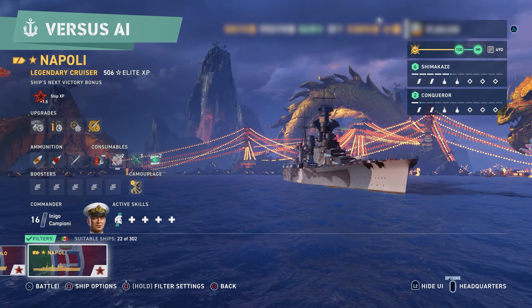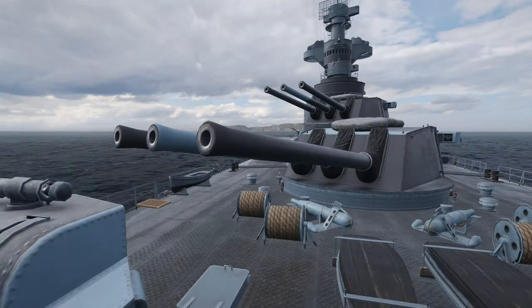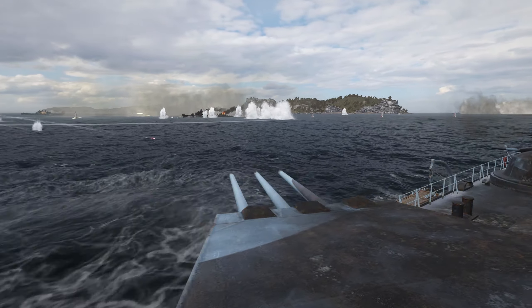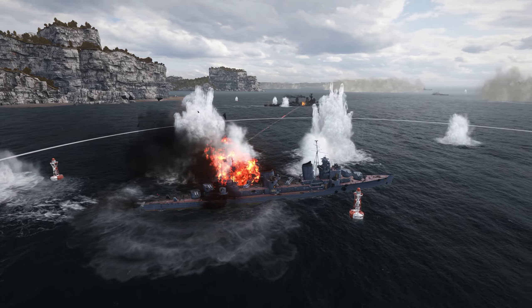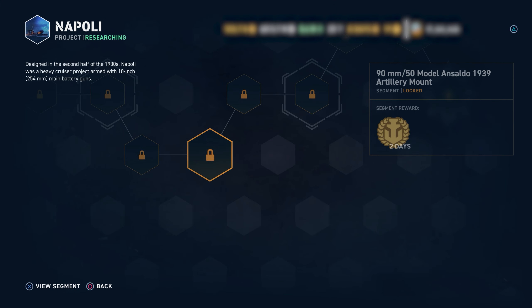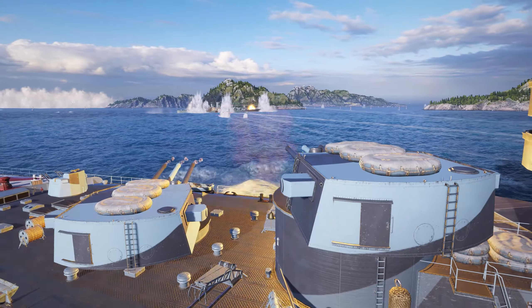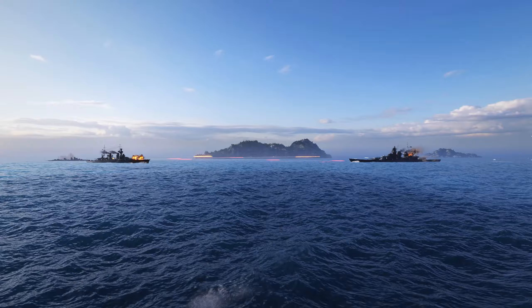The first Italian legendary ship has arrived! Great accuracy and concealment, with exhaust smoke generator on top of it, make Napoli an enticing choice. Find Napoli in the Bureau as a free project. Kickstart your 2023 the legendary way, and turn the tide!